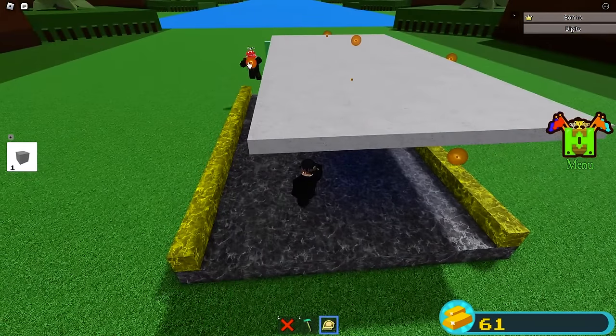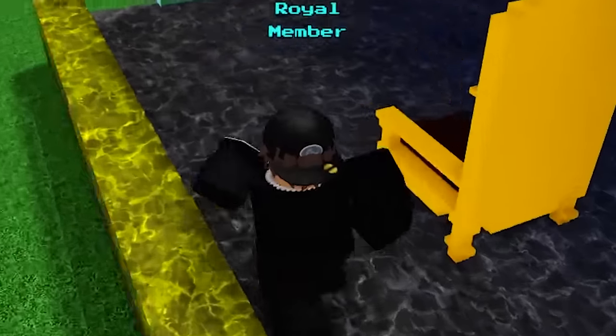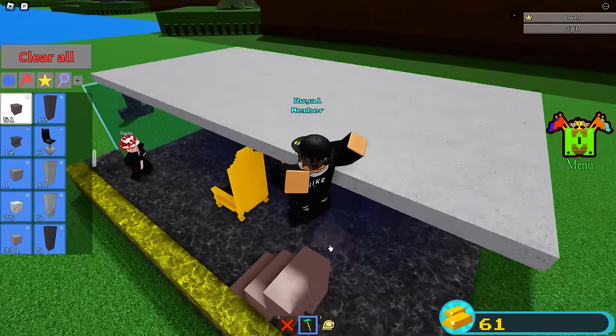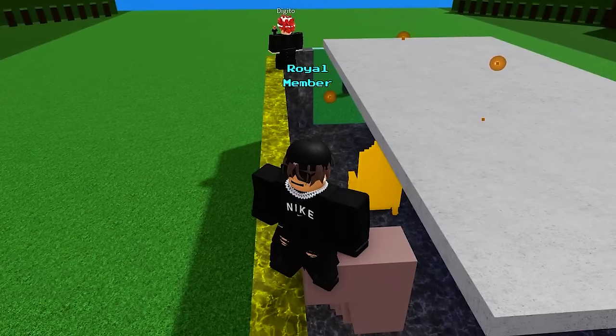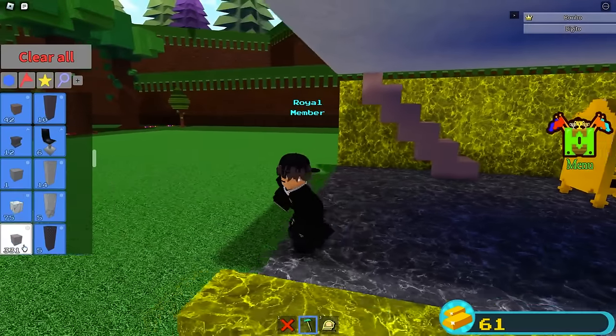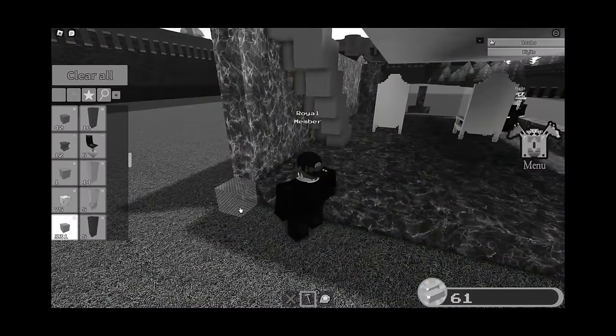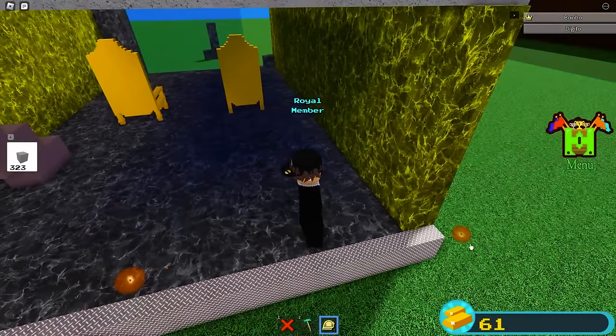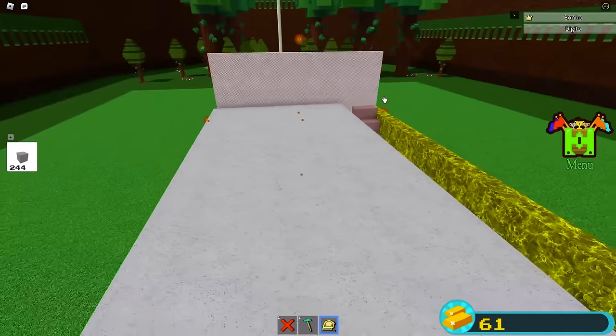We have a roof over it too. We should make a second floor — I'm gonna make stairs right now. This is actually so smart. Let's put these down. I'm putting down the middle wall in the back and pulling it up. This is the best boat in Roblox already.